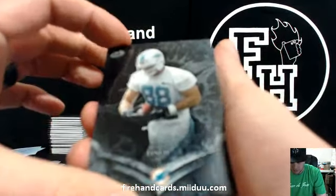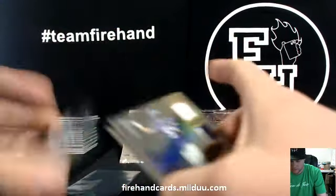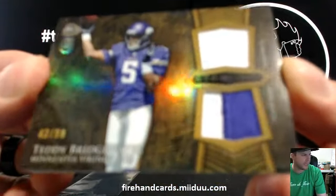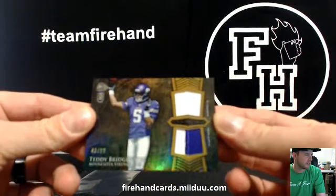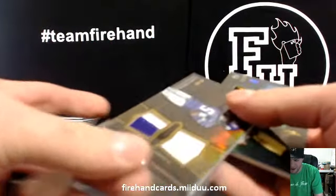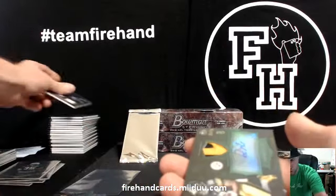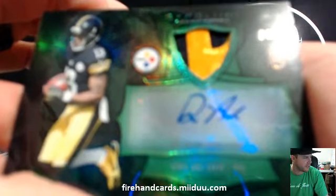Arthur Lynch, Damian Williams, Aaron Colvin. Teddy Bridgewater gold dual relic, $43.99. Patch on the bottom. And a great privilege. Dre Archer, $21.75 for the Steelers.